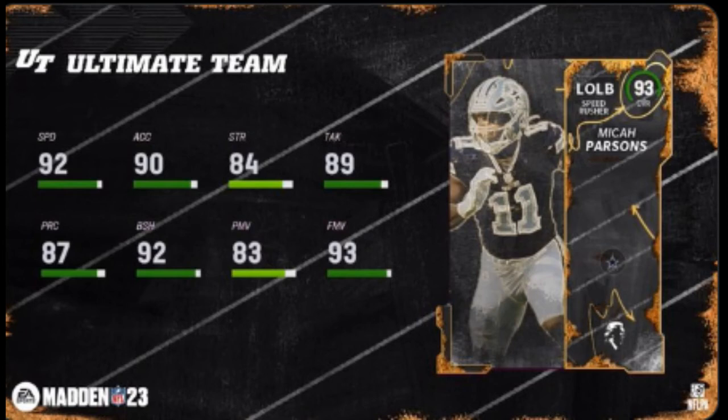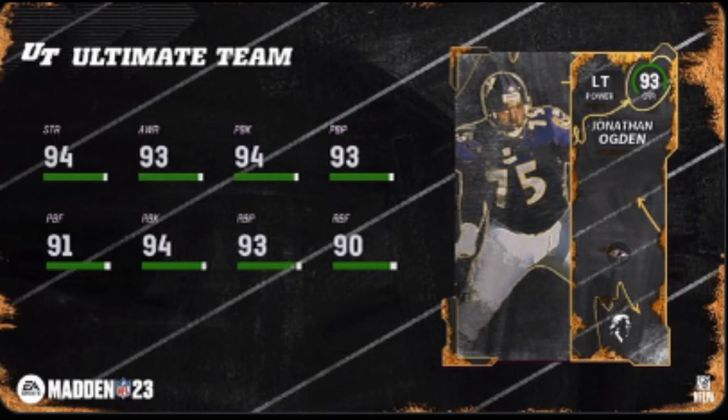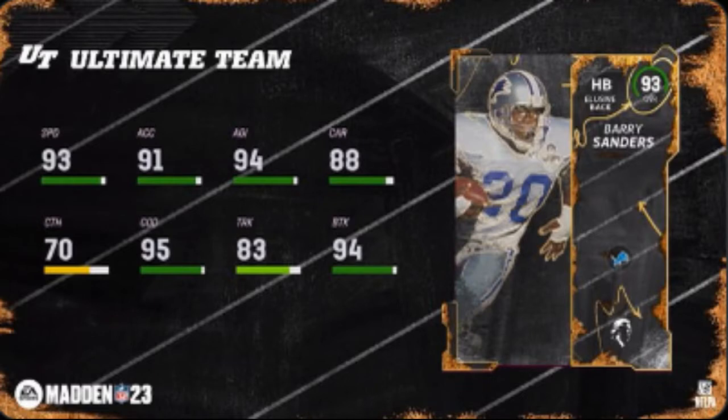That's what it would be for a linebacker. They also get a new left tackle — Jonathan Ogden. Ravens team should be happy. That's the only card he's gonna get besides the legends.